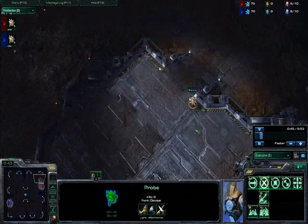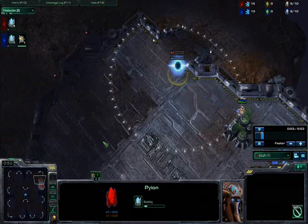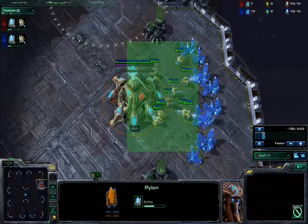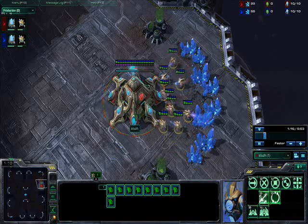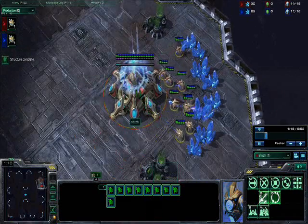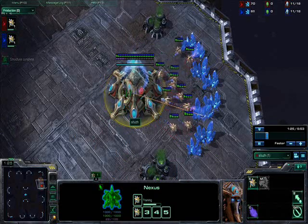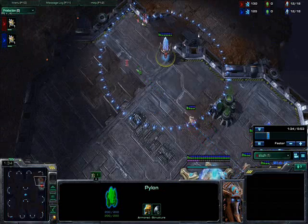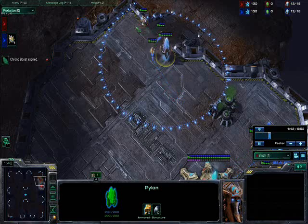We start off standard 9 pylon. The wall off is very crucial because some people try to base race you and you want to be able to wall in with a cannon in that case. Keep making probes — you start off standard, but instead of putting down a gateway at 12 supply, you put down a forge. Now you can use all your chrono boosts on your Nexus because there's no Warp Gate or Zealots to chrono boost. At 12, we're going to put down a forge, and on this map you send out 3 probes at once to scout to make sure you find them in time.